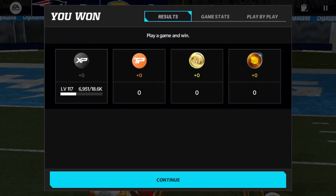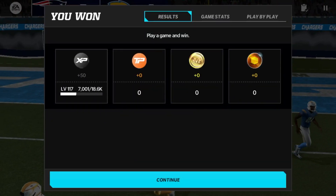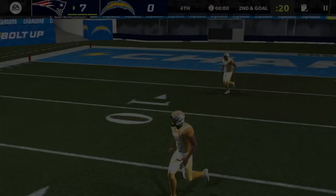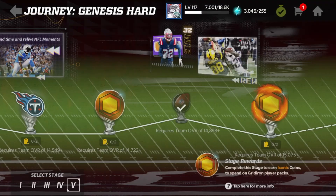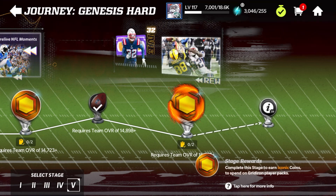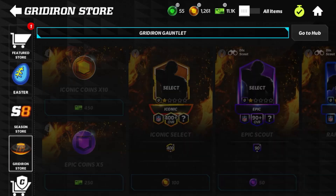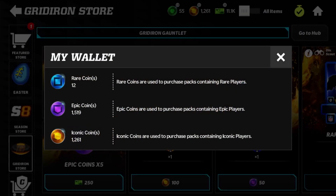Here we are — we're going to get 300 iconic coins as you guys see, and this is going to put me above 1000 iconic coins so that I can get some players from the iconic scout packs for the Super Bowl and the iconic elites as well. If we go over, you guys will see I currently have 1,261 iconic coins.